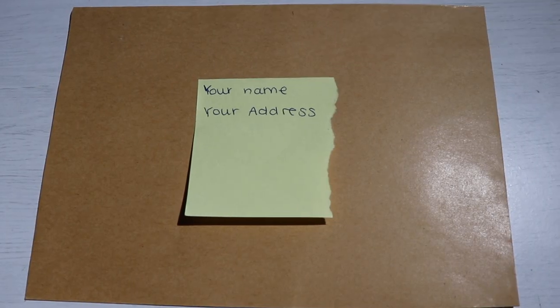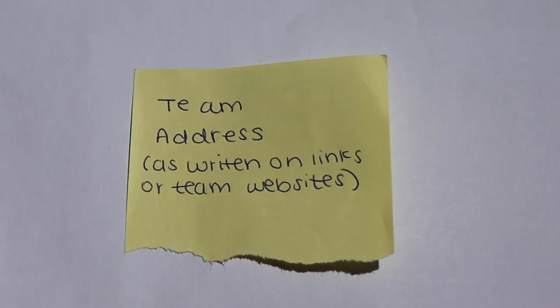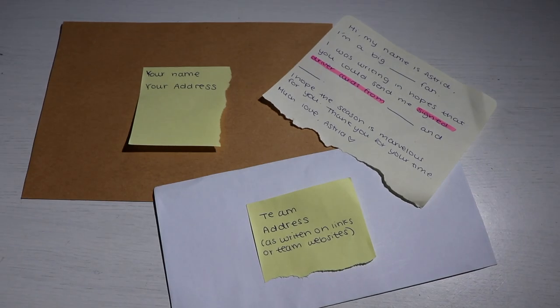Next, you take your big envelope and write down your address on it — it's super important that you put your address correctly because they're going to be sending it back to that address. Put your name and address in whatever format your country uses. Then on the smaller envelope you're going to put the address of the team. I'll put a link below to the addresses I used, which I found through a Reddit post explaining how to request driver cards.